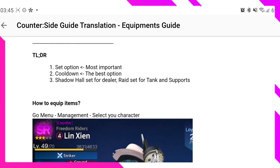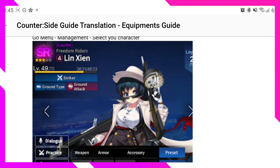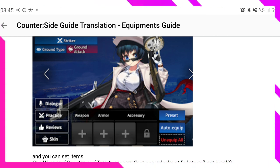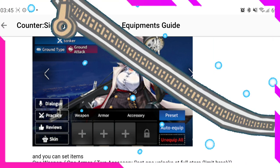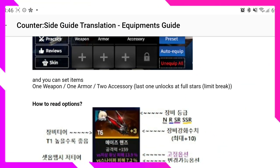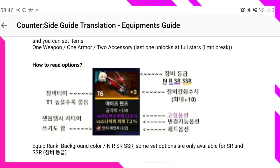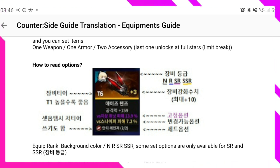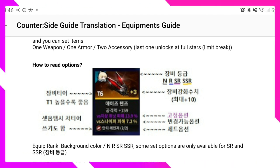So how to equip units: you go over to your characters and you see the slots at the bottom. As you can see, one of the slots is locked — you have to limit break your characters to unlock that slot. You should have your weapon, armor, and accessory slots. The color of the background tells you what type of gear it is: gold means SSR, purple means SR, blue means R, and no color means N-grade gear.